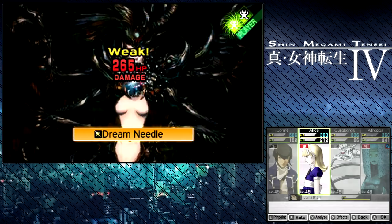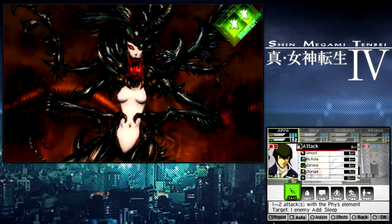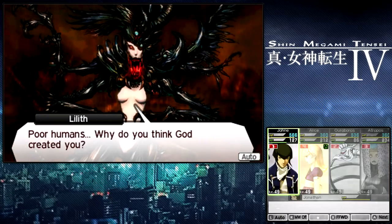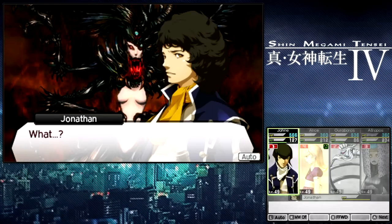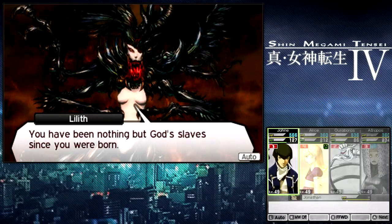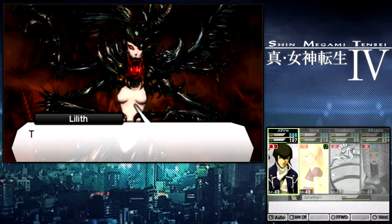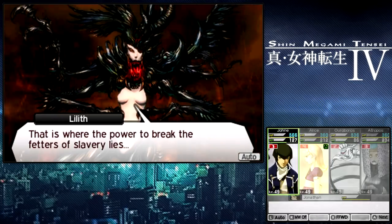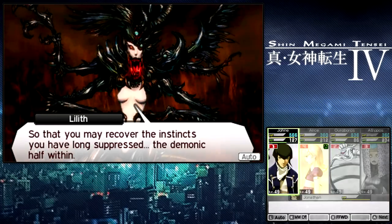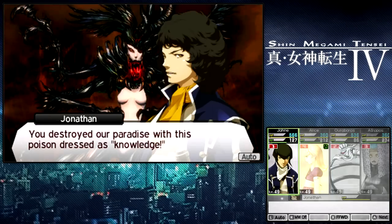Another Dream Needle is going to connect, and Alice is smirking — very nice. Let's use Taltum Shot again. This is basically the battle — we're just doing continual drive-bys by Alice. 'Why do you think God created you? To use you as tools. You have been nothing but God's slaves since you were born.' 'I won't be swayed by this blasphemy.' 'That is where the power to break the fetters of slavery lies, so that you may recover the instincts you have long suppressed. The demonic path with you.' 'That is nothing more than an excuse you demons trot out. You destroyed our paradise with this poison dressed as knowledge.'